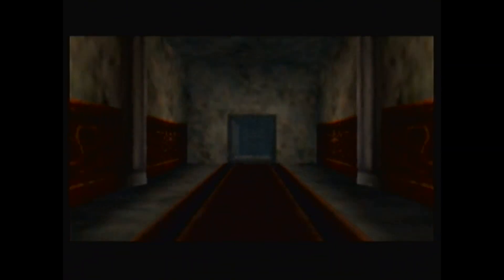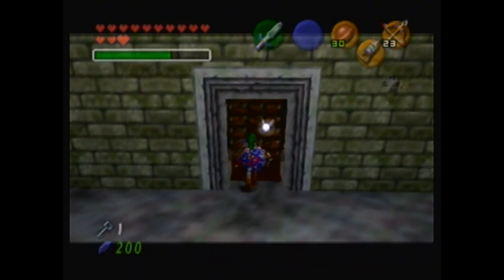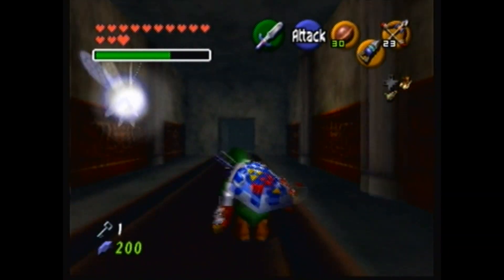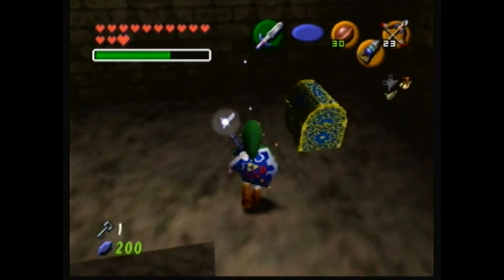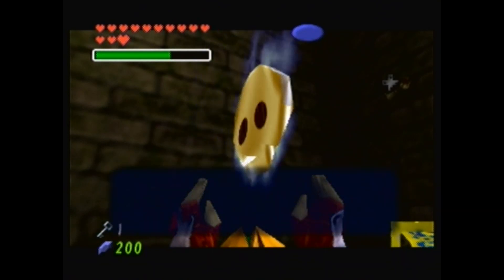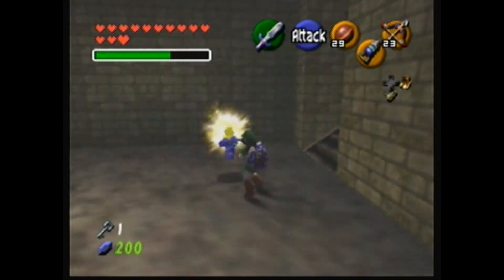Since I have the bow, why don't I untwist this room now and then retwist the room later to continue on that way. I have the bow, so I might as well just do this now — it'll allow me to get the boss key chest, another chest, and a Gold Skulltula. What's in here? One more. After that I really don't want to see any more because they're not going to be at all useful beyond that point.